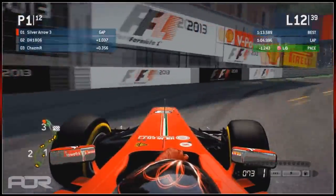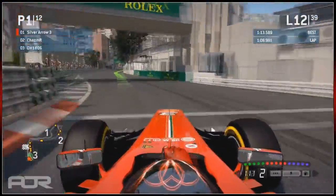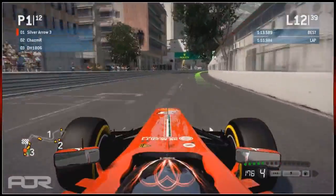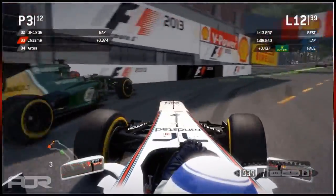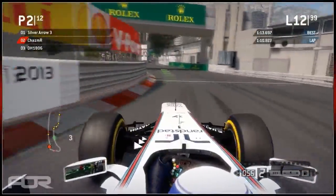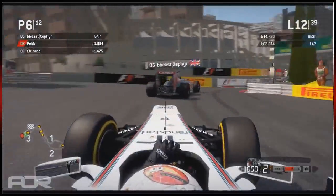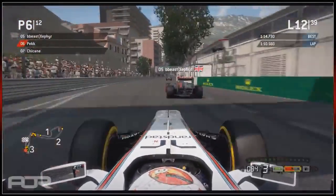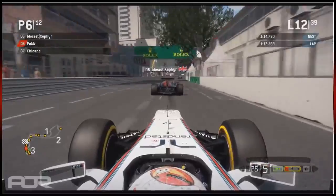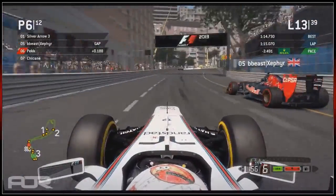Silver is now in the lead - that's where he wants to be, pulling away from DH. It looks like Chas has legitimately made a move on DH. That's a very good move with light contact on the exit. Excellent move from Chas - now he can set about closing down Silver, who I think is about a second clear.